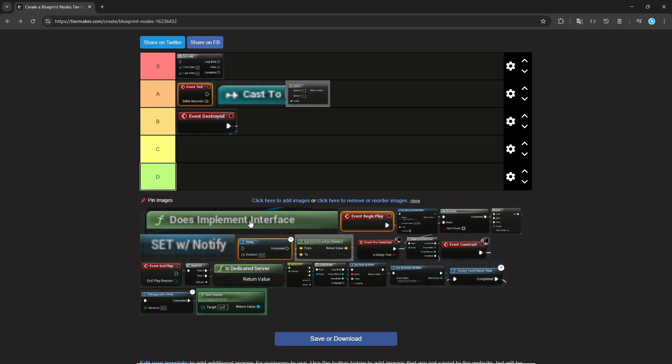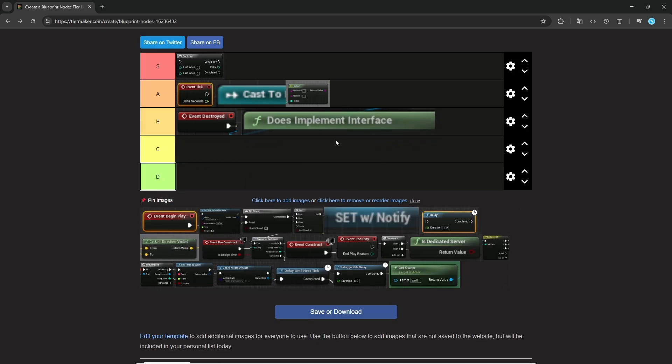Does Implement Interface — I don't use it that often. How I use interfaces is that it's not that agnostic, so I have to do this every time. But I think generally it's decently important just to have it. If you didn't have this, it might be annoying where you'd have to output a parameter for each interface function to know if it succeeded or failed. With this, you can track before you even call the function, which is nice.